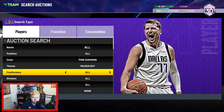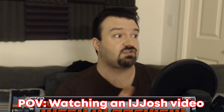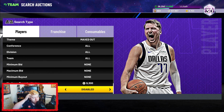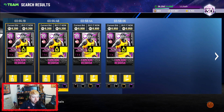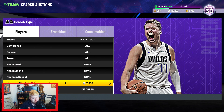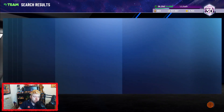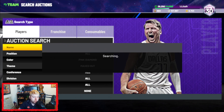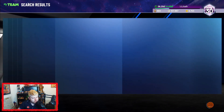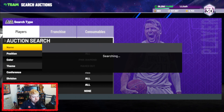This is a snipe filter I was supposed to make a video on but completely forgot to. Pink Diamond maxed out — mainly you're targeting RJ Barrett and Cam Reddish. The cheapest Cam Reddish at the moment is about 8.8K, so I would set the filter to somewhere between 7.5 and 8K, so that literally anything that pops up you can instantly snipe. This filter was really good on Friday, and it's definitely one I'd recommend you guys keep an eye on.